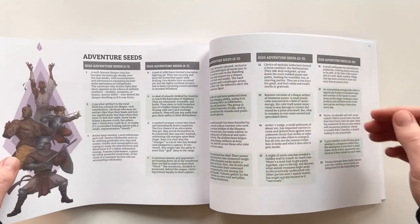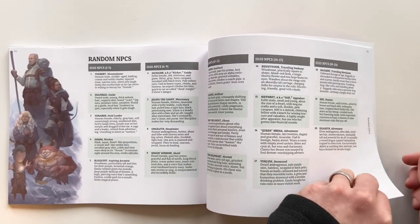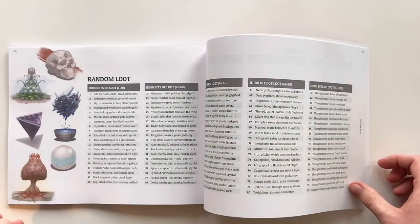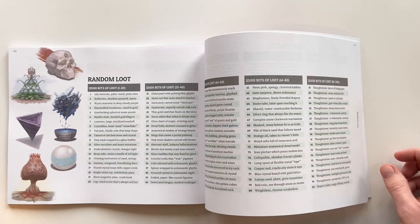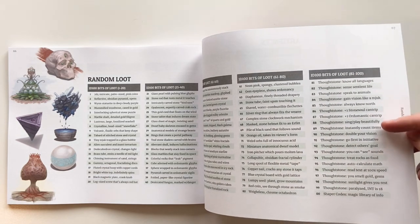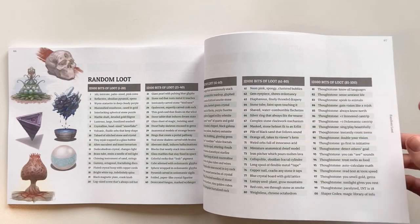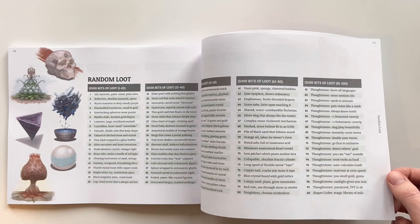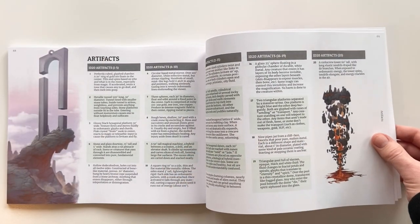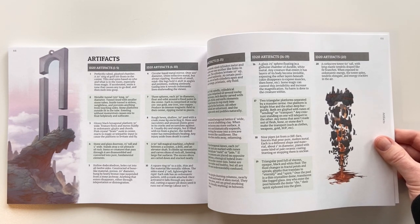There's a whole bunch of tables — adventure seeds, random NPCs that are all named, random ruins you can use for inspiration, and random loot with illustrations of what that loot would look like. We're particularly proud of the thought stones — they're kind of just like creepy magical items that you can ingest or wear. Some of them cause really significant injuries, but some of them have really big benefits too. And then some specific Shaper artifacts, which are just kind of weird magical large relics that exist out in the wilderness.